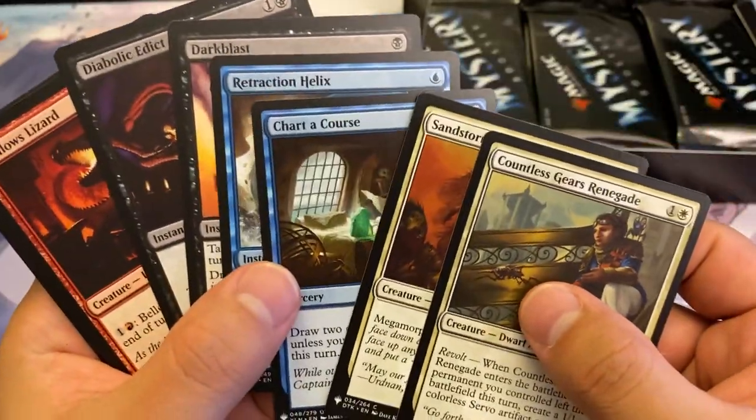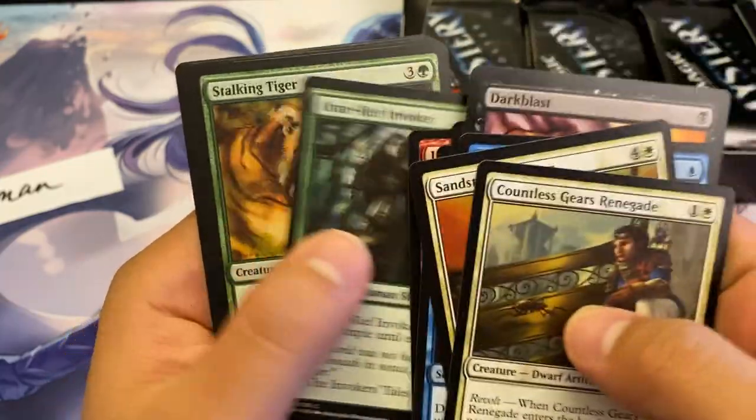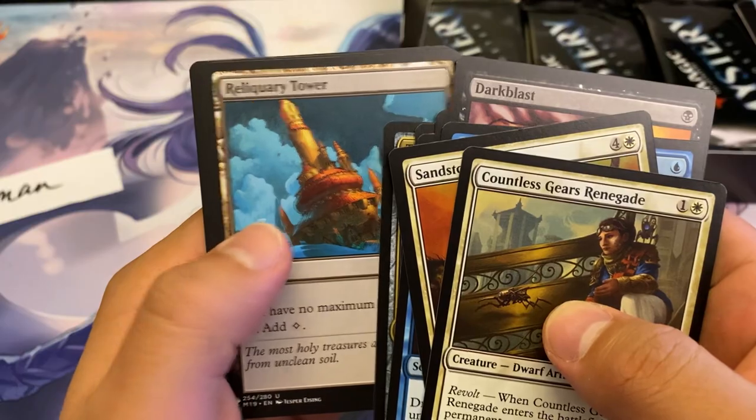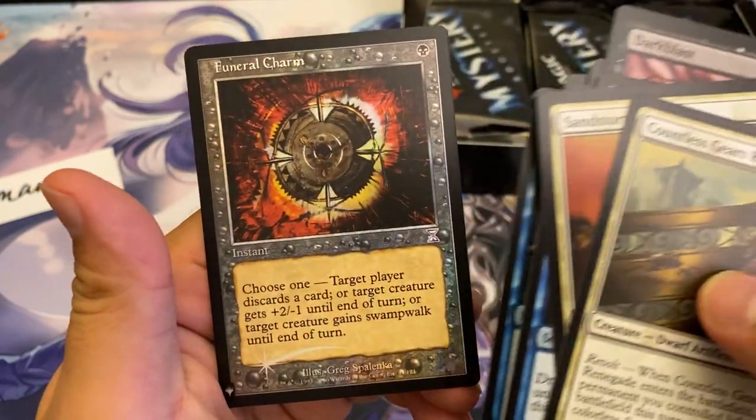Still, there's Charter Chorus, Dark Blast, Jack of Puppets, so many playables. Thopter Foundry, Red Lacquire Tower — look at that — Value Bear Cub, Tauron, Sky Sevener, and a little Funeral Charm.